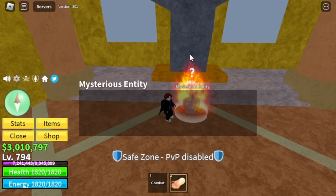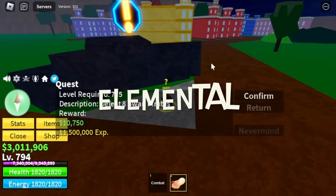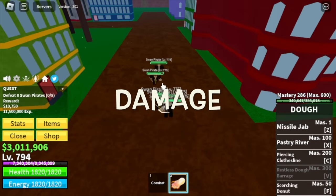So back to grinding first. Don't worry, we will unlock that later. Swan Pirates — don't worry guys, Elemental is in effect, they don't have Haki. So this is the F skill — there you go, it can damage enemies now. Yeah, really good.